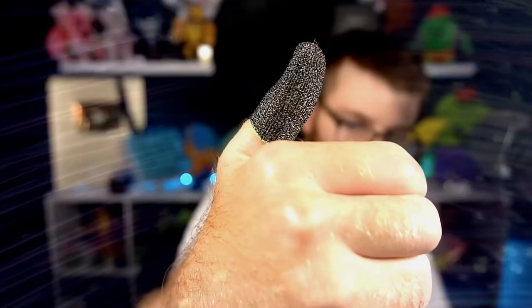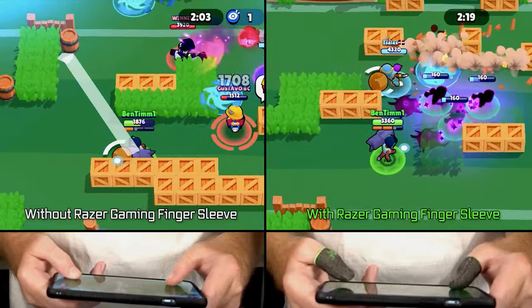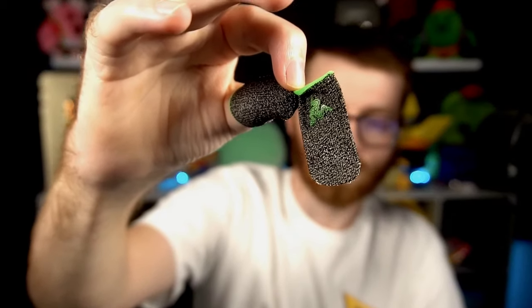They drastically improve your aim and movement skills while playing. They're made out of a highly sensitive fiber that helps with aim and control by reducing friction between your fingers and the phone, keeping a constant feeling no matter what. Very helpful if you have sweaty hands or eat while playing and grime up your phone screen. The finger sleeves fix that entirely — super breathable, lightweight, and very stretchy with universal sizing to fit any finger. Huge thank you to Razer for sponsoring — check out the new finger sleeves using my link in the description.